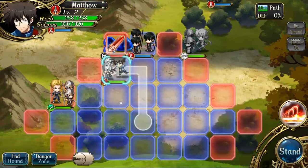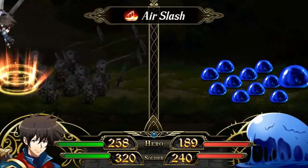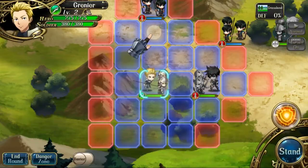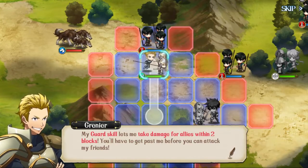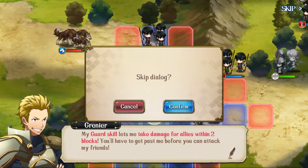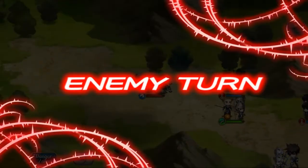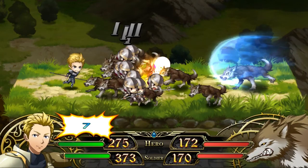This stuff is super easy early on — you should not fail. The game is talking about his guard skill, which allows him to take damage for allies within two spaces. We're going to click that and he uses guard. Now he's able to guard for anything within two range of himself. Since he's effective against cavalry, he takes out these wolves like nobody's business.